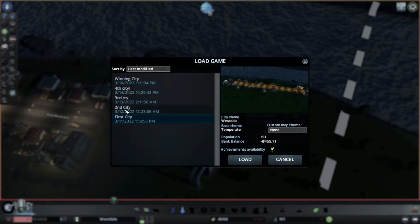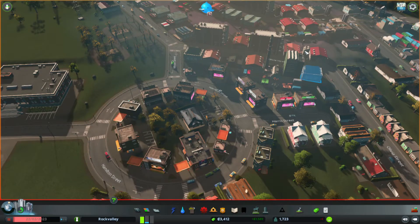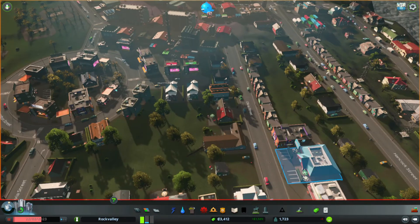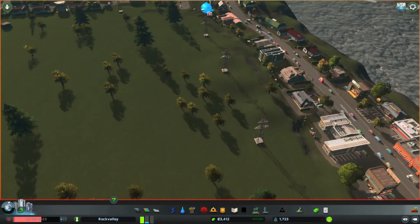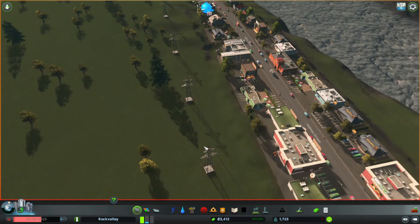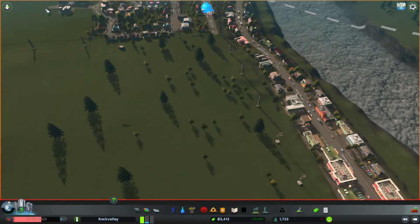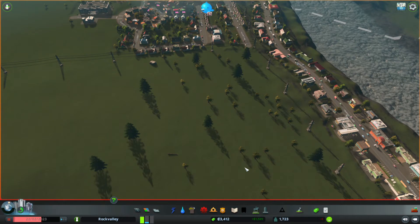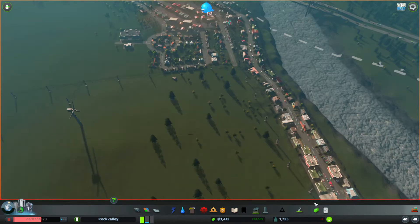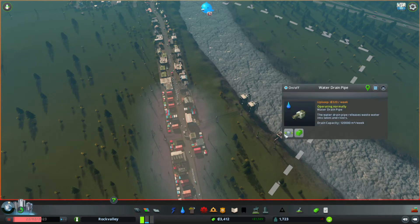We'll go to the second city and see what happened there. So this is the second city — let's see what's going on here. It is getting some money. The residents are kind of okay, they seem to be happy. But there's a lot of demand for houses and I don't really know where to put them. The layout is really awkward. I tried to build it on the shoreline. The pumping station is operating normally now and so is the drain, so there's no issues with that — that's good.